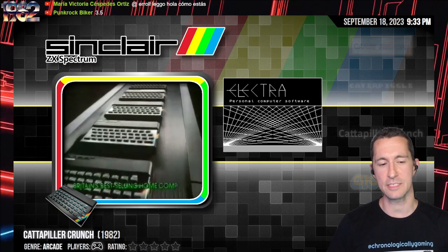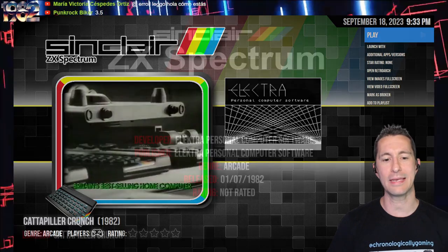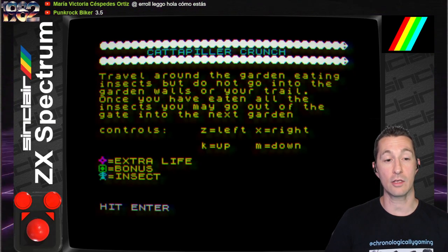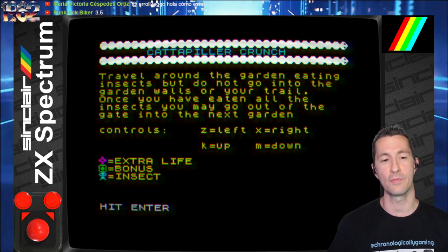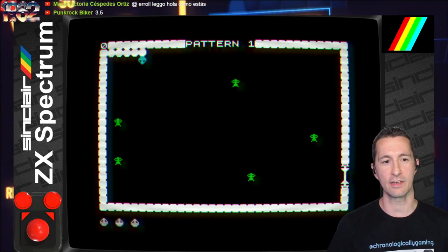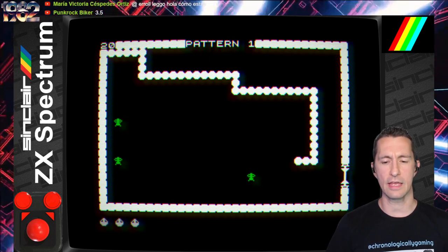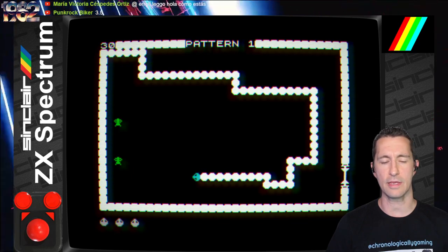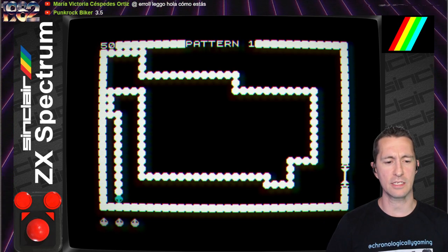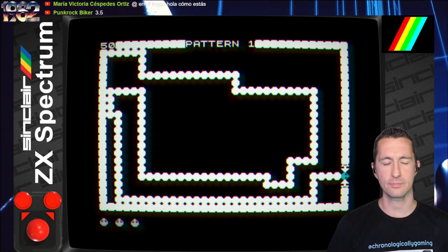It's time to go to the UK and play on the ZX Spectrum. This is Caterpillar Crunch. We don't have the box, just a few screenshots. Let's pop in Caterpillar Crunch by Electra Personal Computer Software, beginning of July 1982. Travel around the garden eating insects, but do not go into the garden walls or your trail. Once you've eaten all the insects, go out the gate into the next garden. We're playing on the ZX Spectrum keyboard only. It's not a snake variant — it's more of a light cycle variant like Tron, but giving you an objective: pick up all the pieces and make it to the exit.